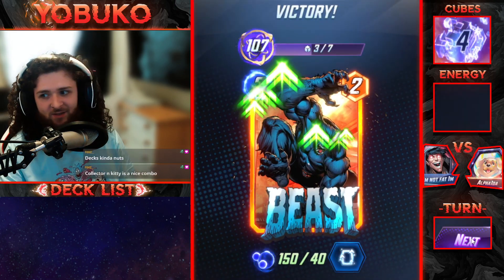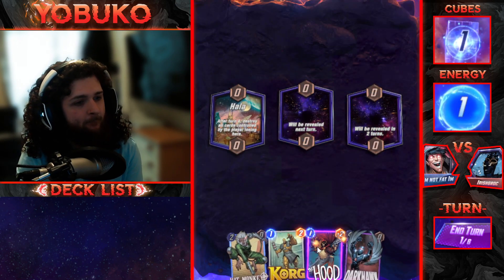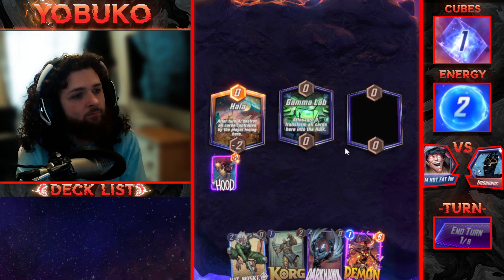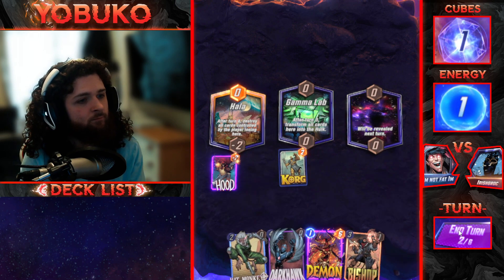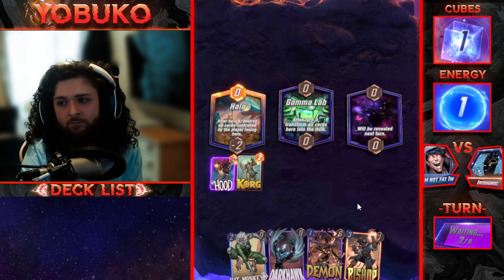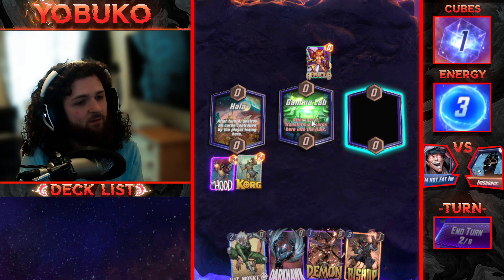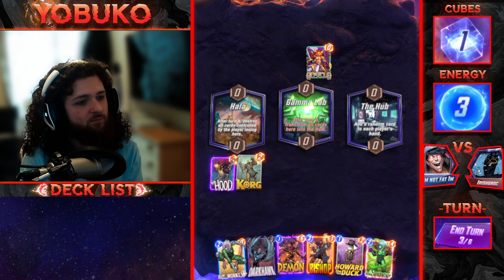I kind of want to bounce my cards. I don't really have a way to beat big power in mid, so maybe I should throw some cards down there. I need a bounce stall — wow, I got Howard the Duck, kind of cool. Someone suggests Shuri and Kitty on turn five — bro, that's a shout, but I haven't got Shuri.